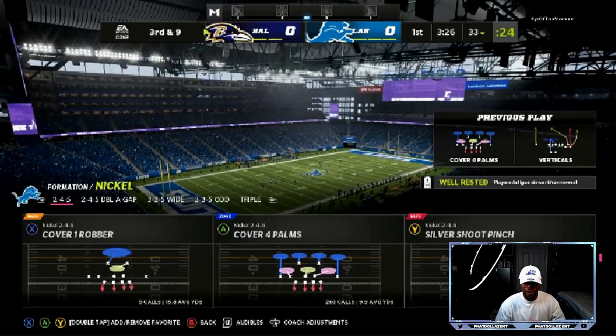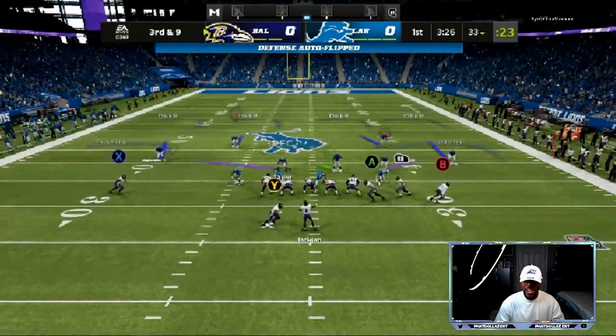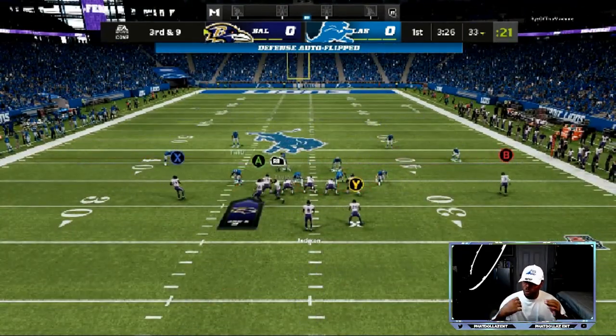I am in the Baltimore Ravens defensive playbook. My base defense is nickel two-four-five. I like to mix in the nickel triple when I want to blitz, and I like to mix in the nickel three-three-five wide when I need to contain the run.